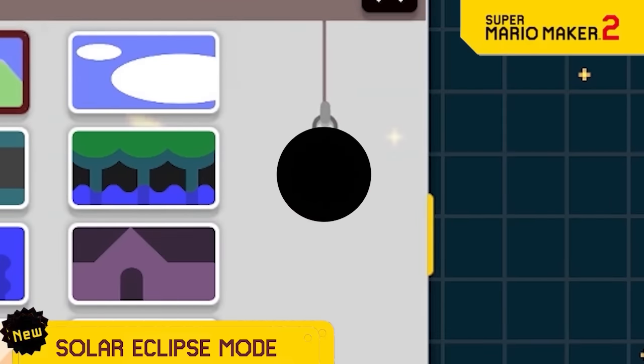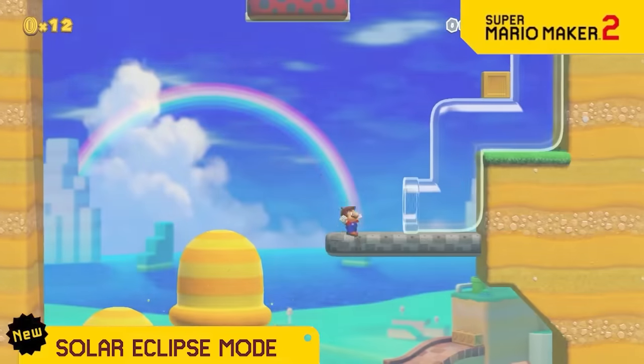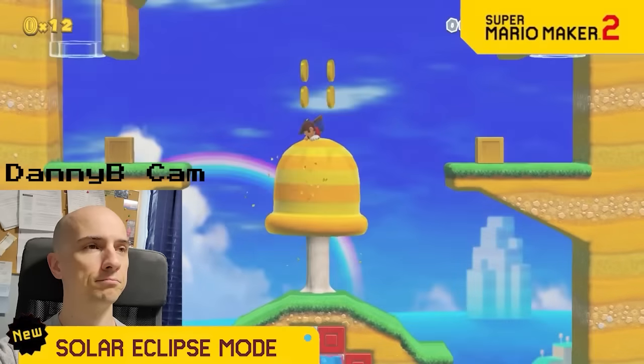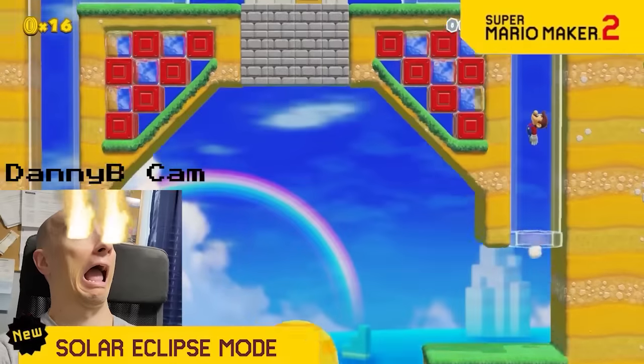We've shown so many alternates to the sun and moon like Black Hole, Midnight, Evening, and Sunrise. So we're giving you another one: Solar Eclipse mode. In this one, the level periodically goes into a solar eclipse which makes the entire screen go bright. But the twist on this one is that it's like looking into a real solar eclipse and it will blind you if you don't cover your eyes.